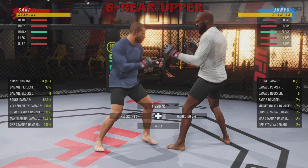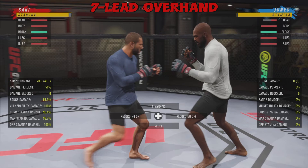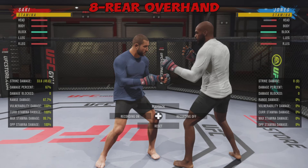The final two numbers: seven is the lead overhand, and eight is going to be the rear overhand — or it might be the haymaker for him in this game, but regardless it's a rear-handed overhand strike.